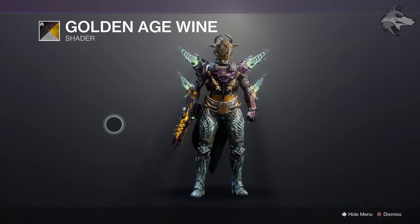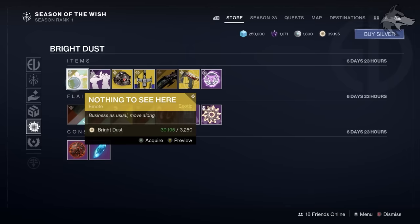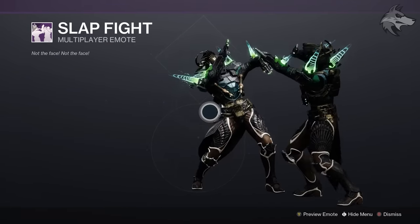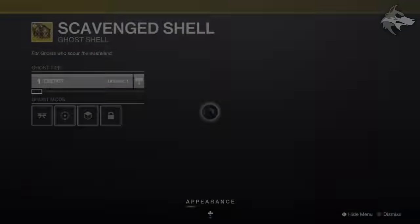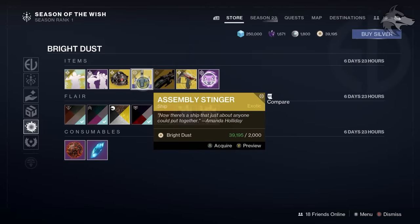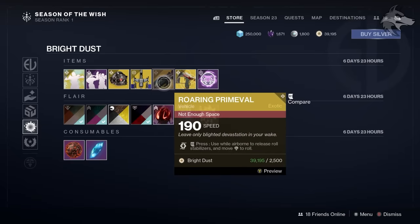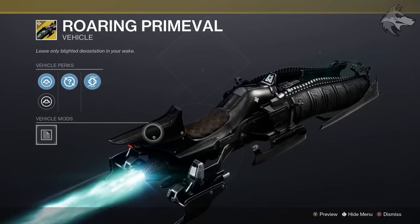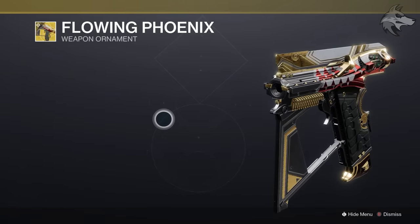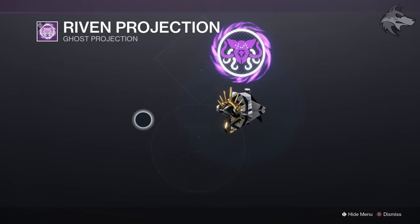Continuing to focus on Bright Dust items, we don't tend to see a lot of brand new stuff for Bright Dust in the early weeks of the season. We've got the Nothing to See Here exotic emote for 3,250 Bright Dust, the Slap Fight legendary multiplayer emote for 1,250 Bright Dust, the Scavenged Shell exotic ghost for 2,850 Bright Dust, the Assembly Stinger exotic ship for 2,000 Bright Dust, and the Roaring Primeval exotic sparrow for 2,500 Bright Dust. Sparrows have had their speeds updated so they're all much faster now. There's also the Final Warning ornament called Flowing Phoenix for 1,250 Bright Dust, and the Riven Projection for 1,500 Bright Dust — pretty fitting for the season.